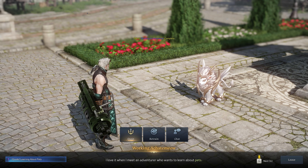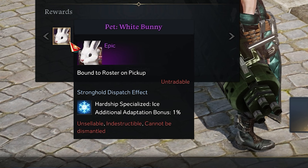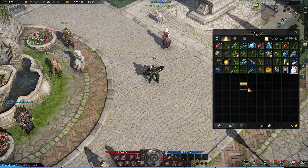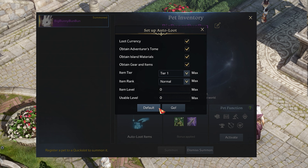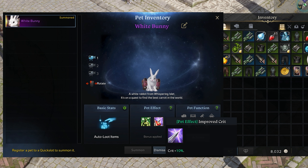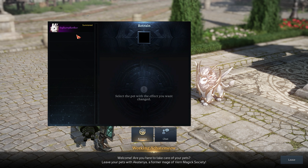After listening to their whole spiel, they'll reward you with a free pet, which will be this adorable white bunny rabbit. Open up your inventory and right-click on the bunny to add it to your collection of pets. From the Pet Inventory menu, you can set its auto-loot settings, see what kind of pet effects — aka buffs — it gives you, and even give them a brand new name.